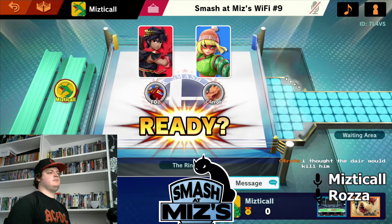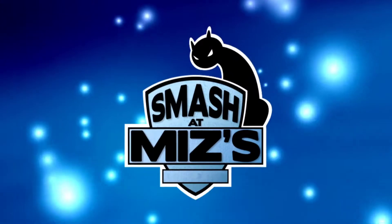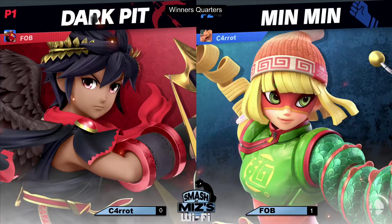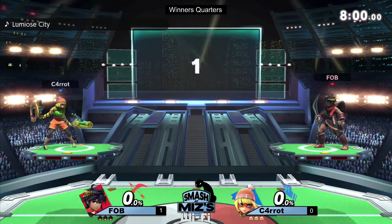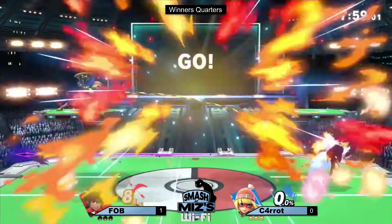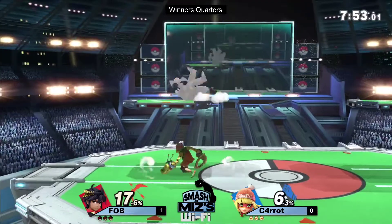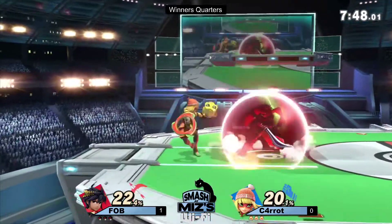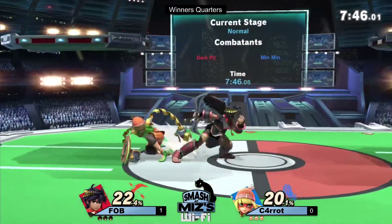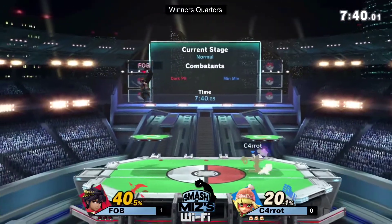Carrot's got to be regretting throwing away his second stock. He's always in chat after his games — he literally just dropped in chat: 'I thought the dare would kill him,' so fair enough. I don't know if you were here when he was playing against Exca and he broke Exca's shield, pushed him off stage and killed him at zero — Carrot immediately typed 'get fucked' in the chat mid-game! Not even the end of the game — he's dedicated to the trash talk. We love to see it, it's all in good fun.